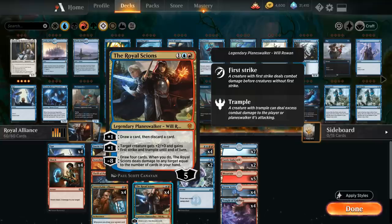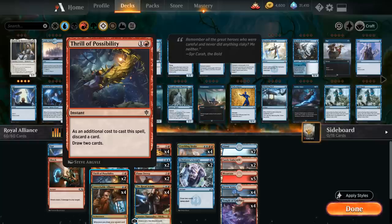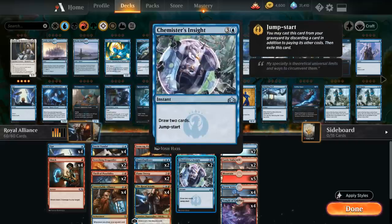Given that we draw one card with our draw step, just drawing one card in our own turn to enable all these draw-two synergies is great. Ideally we also have a way to draw two cards in the opponent's turn to enable all these synergies once again — that's where cards like Thrill of Possibility and Chemister's Insight come in handy. Thrill of Possibility is a two-mana instant where as an additional cost we discard a card and draw two. Chemister's Insight is a four-mana draw-two with jumpstart, so we can get two uses out of it.